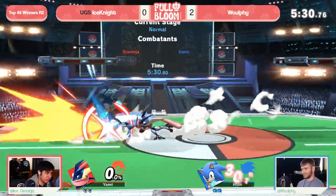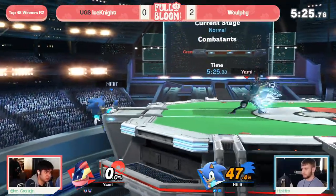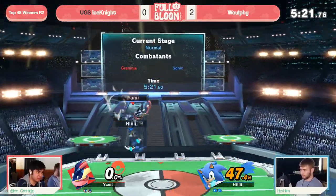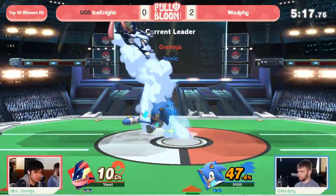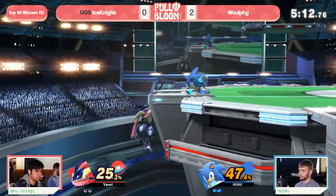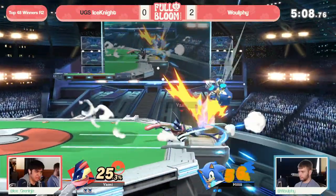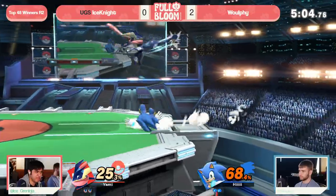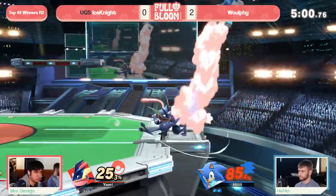Wolfie actually slowing down the most I think we've seen him in the set so far — but it doesn't matter, Ice Knight getting right on through, 47% now, and the Water Shuriken to put a little bit more pressure there. Ice Knight being the one to play evasive and defensive now. The dash attack setting up for the platform tech chase — this is what Ice Knight's been getting Wolfie with, but now he's getting caught with it in turn, trying to find a way back from the ledge, but finally able to do so. Wolfie's so efficient at those ledge traps, but really this game has been the opposite situation — it's Ice Knight who's been locking down the ledge, and that's been the difference maker.